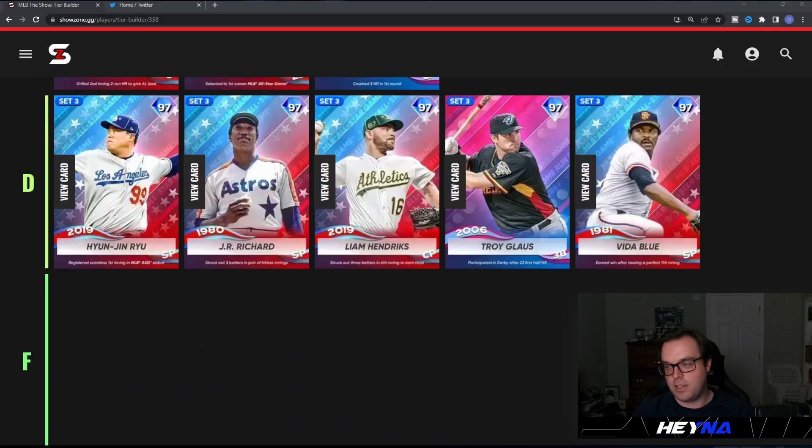As you guys can see, sadly in the D tier I have five cards and four of them are pitchers. In this new set of Team Affinity it's very hitter heavy and the pitchers really aren't that great. I have Hyun-Jin Ryu, JR Richard, Liam Hendrix, Vida Blue, and Troy Glaus. Hyun-Jin Ryu only has 92 hits per nine, very good walks per nine, and good pitching clutch, but he's kind of like a dollar-store version of Greg Maddux.